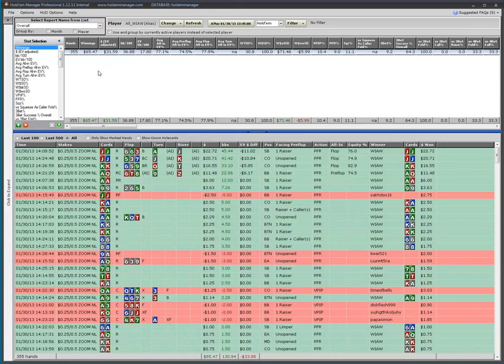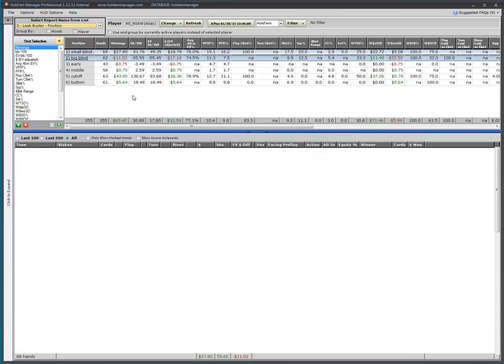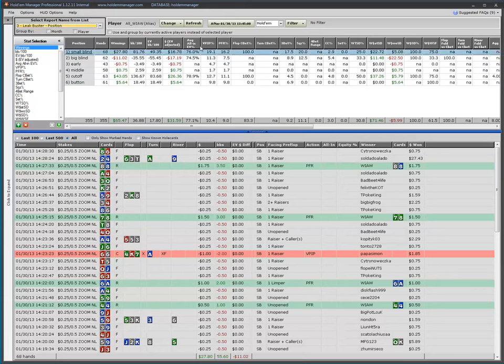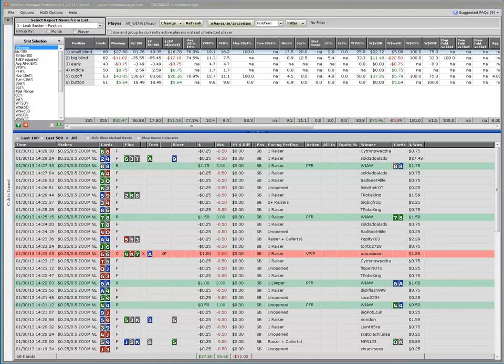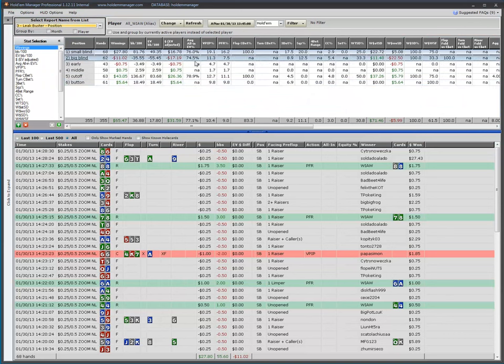Tweaked a little bit to short stack play. Looking at position — you can see the respective VPIP and PFR. Small blind we're playing a bit more especially because of stealing. Big blind is split. Look at early position — just at 4.7%. Remember what a 4.7% range is? That's exactly tens-or-better, ace-queen. That's what's meant when I show you guys ranges and then put up progress.